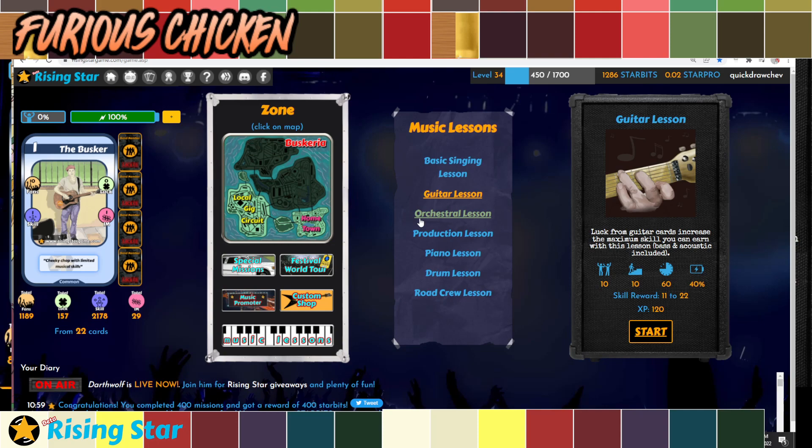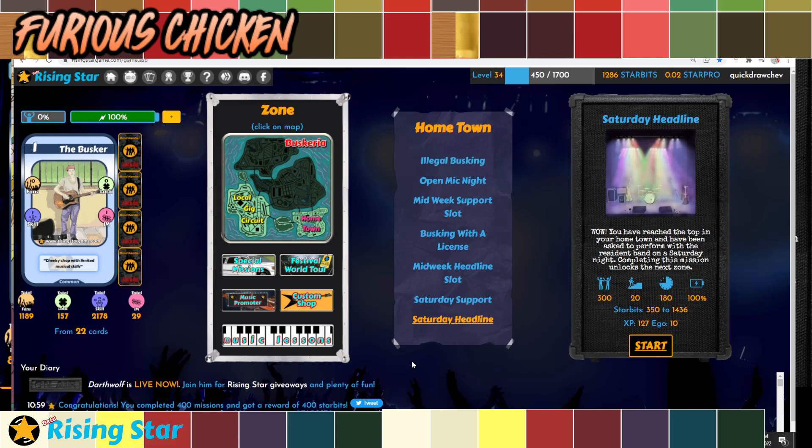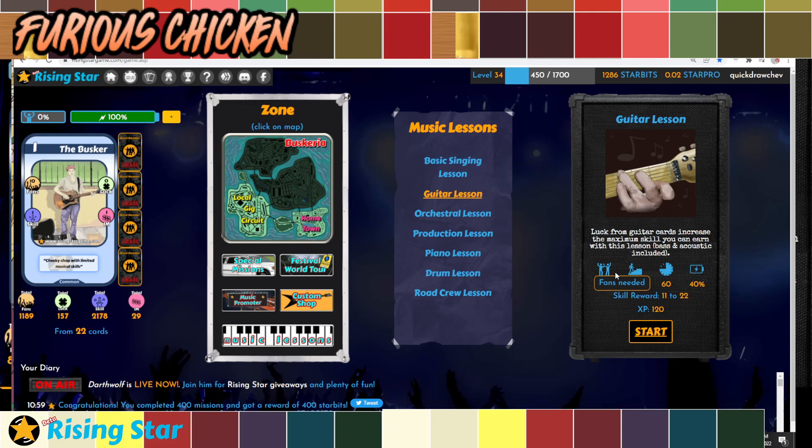Why do you need to do music lessons? Music lessons are a specific kind of mission — not a gig, so they don't earn you Starbits. But they give you permanent skills and higher experience than a regular gig. The Saturday Headline, for example, requires 3 hours and 100% energy but only gives 127 experience. The 1-hour music lesson available at level 10 gives 120 experience — just a 7 XP difference. So if you spam music lessons, you will earn tons of skills and level up faster, but you trade your Starbit earning. It's up to your strategy.